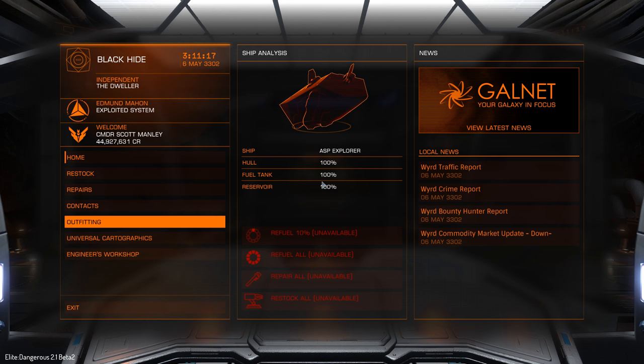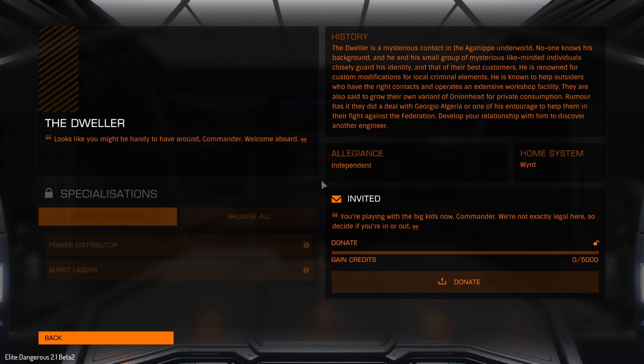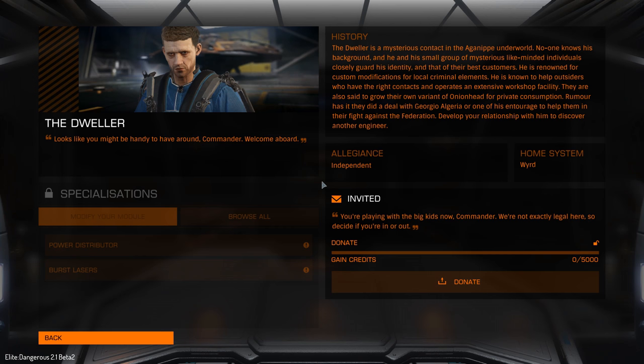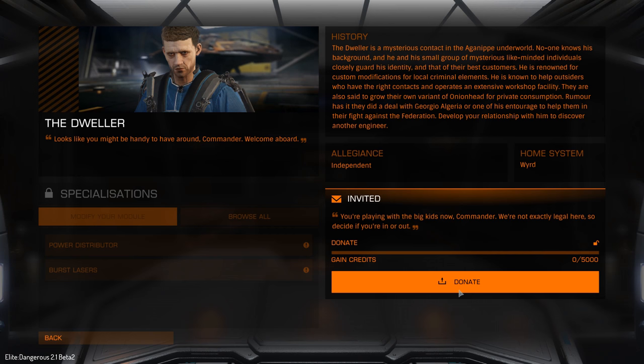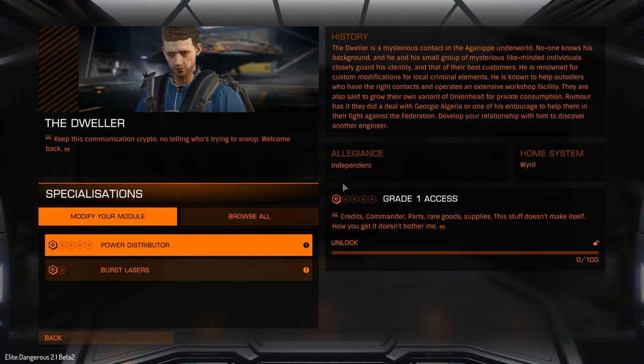Everyone that does upgrade to Horizons gets the Engineer's Workshop, which means they can access all sorts of new features. The Dweller is a mysterious contact in the Agnipe network — no one knows his background, but I can see his portrait now. He is renowned for custom modifications for local criminal elements and helps outsiders who have the right contacts. To get access, you have to donate credits — 5,000 credits — and then you get access to all his Grade 1 toys.